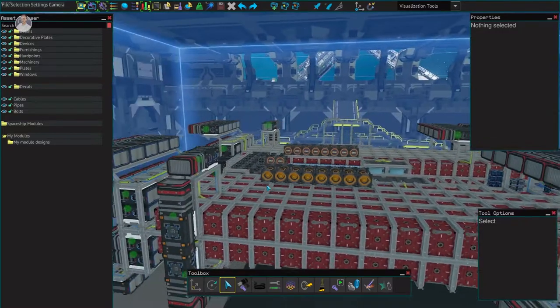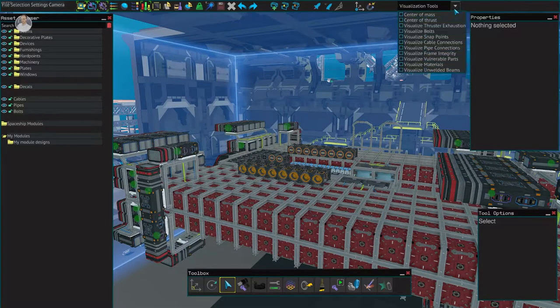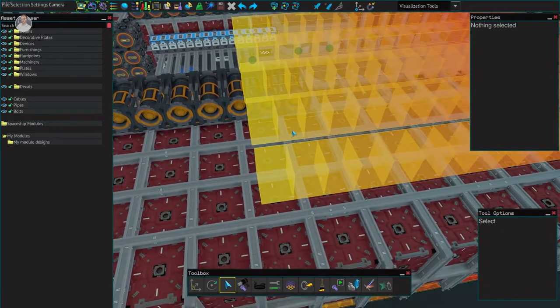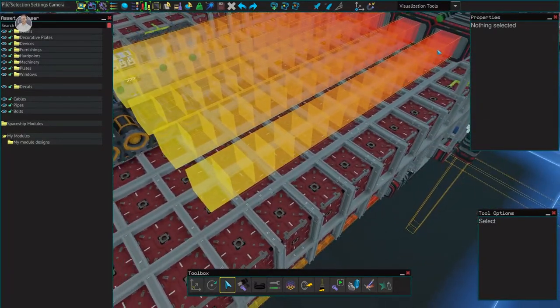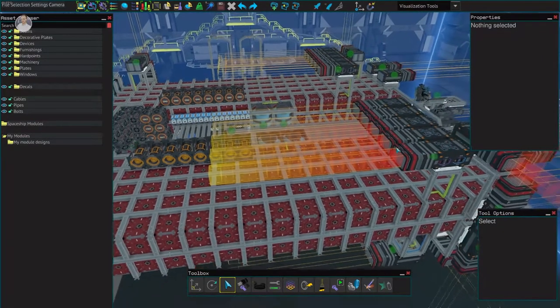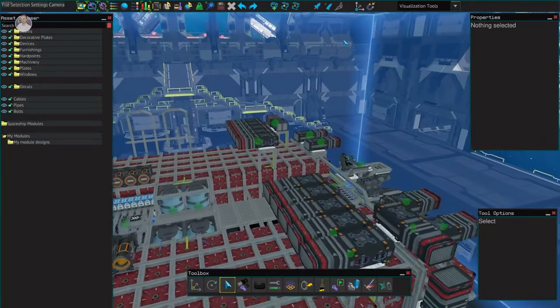If you're wondering whether the exhaust will burn up these components — I think it will not, as long as there's nothing hitting on the end of the exhaust plume. You can use the visualization tool to visualize thruster exhaustion and that gives you an idea how far back you can build and how to space the thrusters.